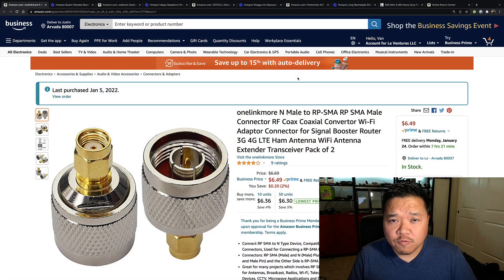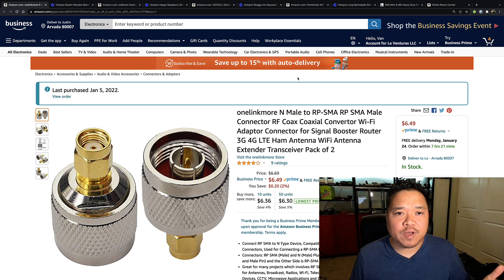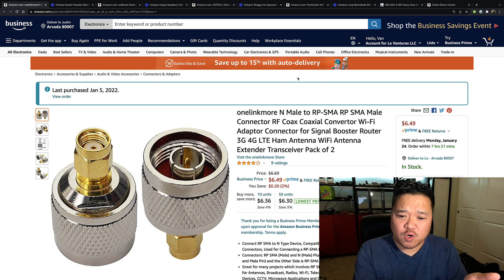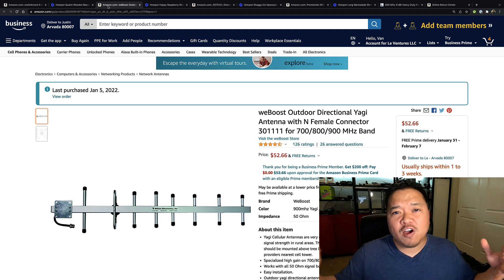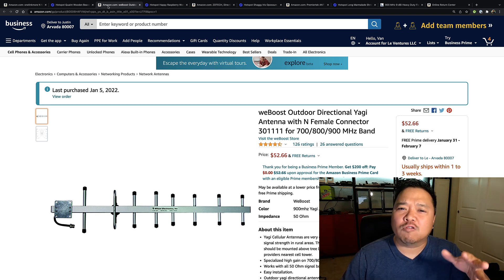For all the antennas involved — the three that you saw — I'm using these one-link more connectors because I didn't want cabling reducing the dBm even more. You get two for $6.49, so it was a pretty good deal. Links will be in the description below. Now, the WeBoost is the longest one at the bottom and it actually did the worst. Keep in mind all of these are around 8 to 9 DBI in the 900 MHz band.